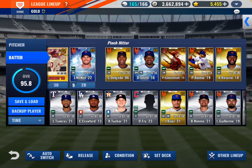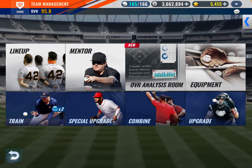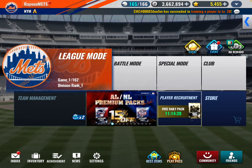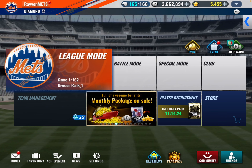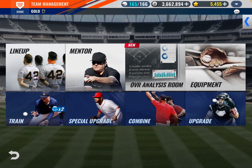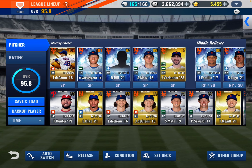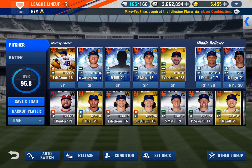He's also automatically an 89. I'll power him up, upgrade him if I have to, and we'll work on the lineup. I didn't show you the pitching — so my pitchers: I got DeGrom, Syndergaard, Rich Hill, Matz, and Verlander, who is a gold.